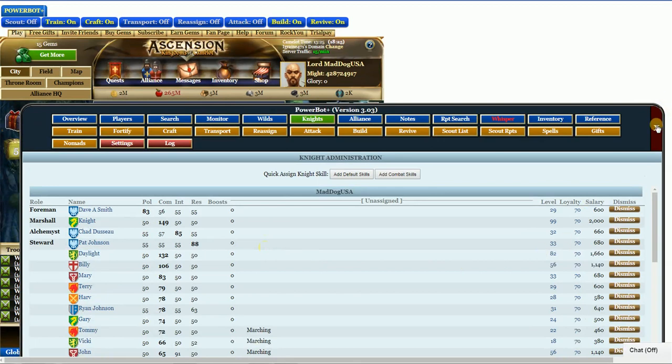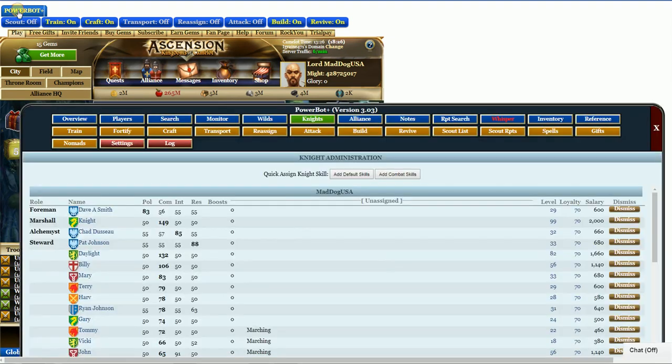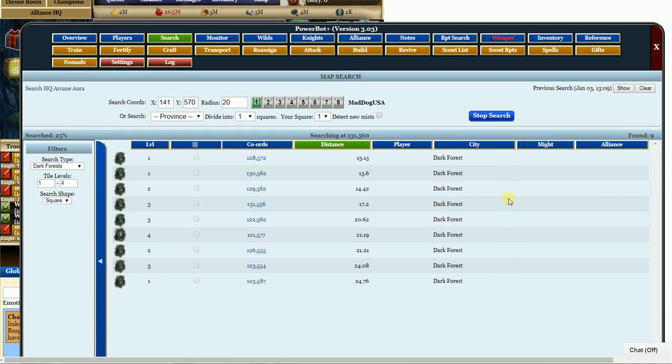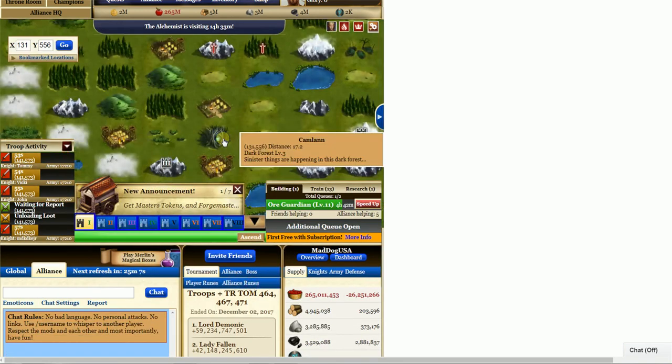Let's close this out. I'm on my first city and most of my troops are in my first city. I'm going to go back up here to the Power Bot and go to search. I'm going to change this 10 to a 20 — I hate that I've got to change it all the time. I'm going to hit start search, and I'm going to search between a level one and level four dark forest. And there's a level three.